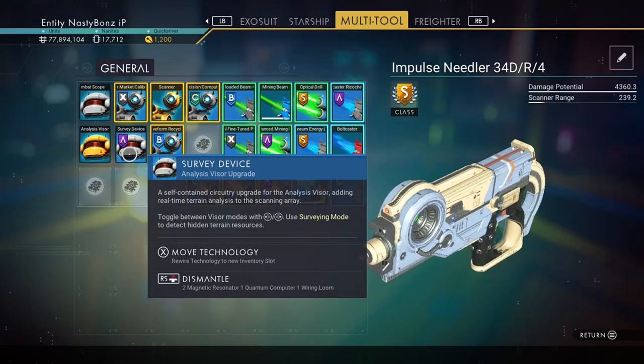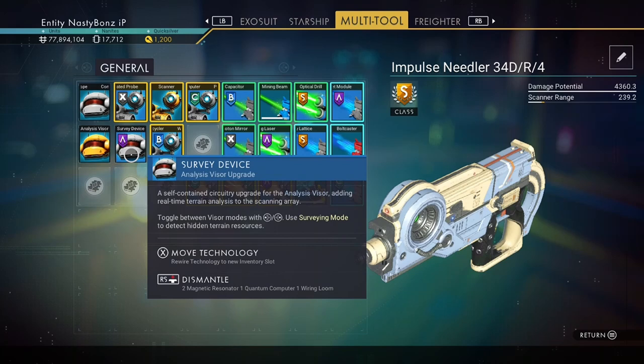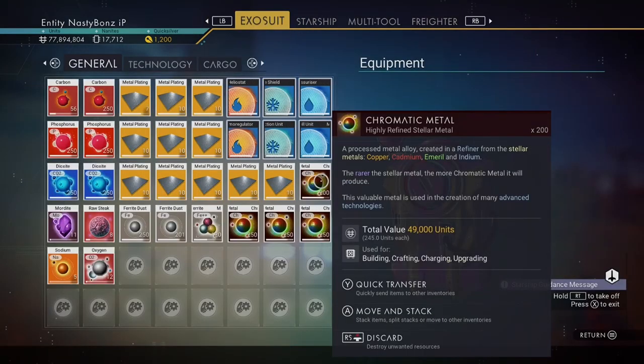Next, if you haven't already, check out the Exosuit or multi-tool station and buy the survey device mod for your visor. We'll need it to see gas and mineral locations on a planet. If I remember right, it costs nanites to purchase it.